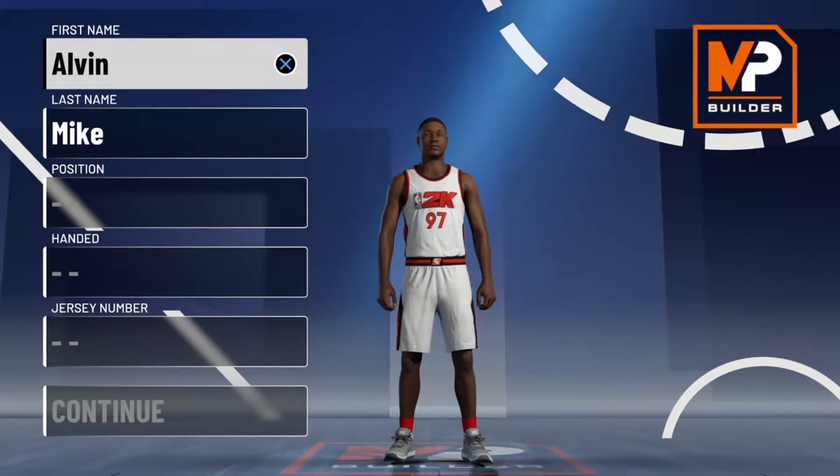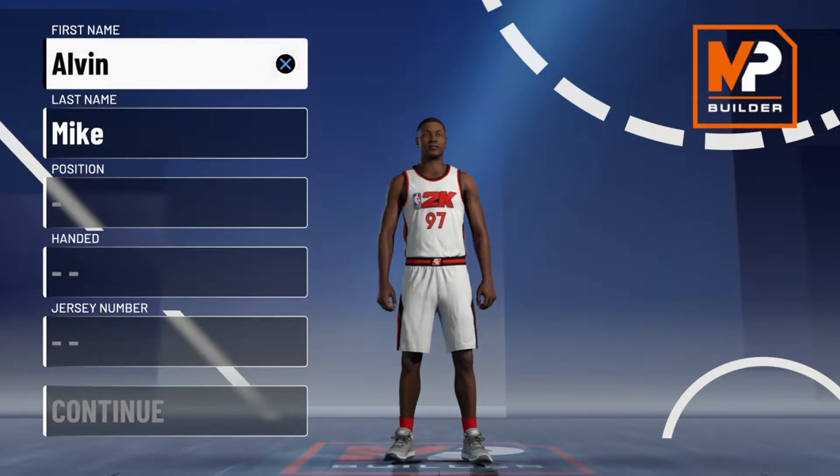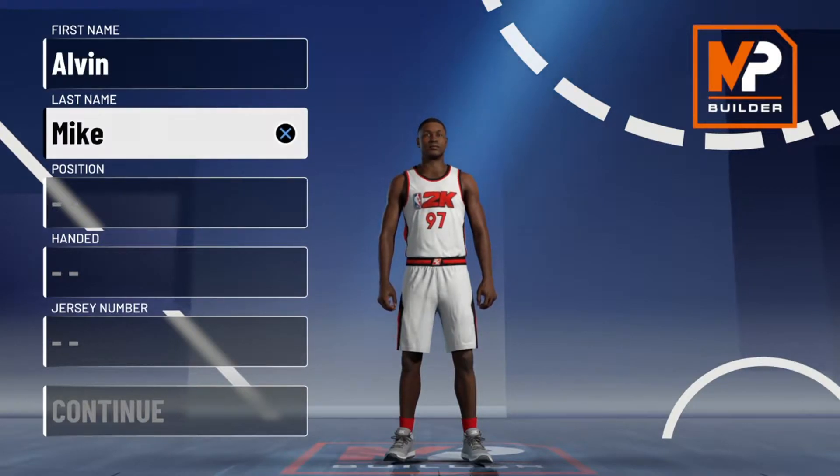So I ain't gonna lie to you — I lowkey just recorded this video that I'm about to redo, but it's only because of one thing. Once I made the build and really started to play with it, I realized it was a Giannis Antetokounmpo build. When I originally made it, I thought it was a Charles Barkley slash Batman Bayo slash Shaquille O'Neal hybrid type build, but it's really not. It's Giannis. Shooting wasn't perfect, but the way this power forward build handled the ball was insane. I feel like this is a cheesy build to run — I will be running it this year. I'm in love with it.